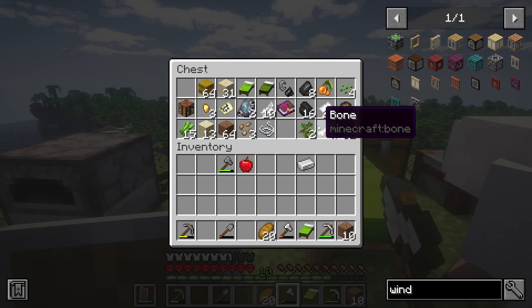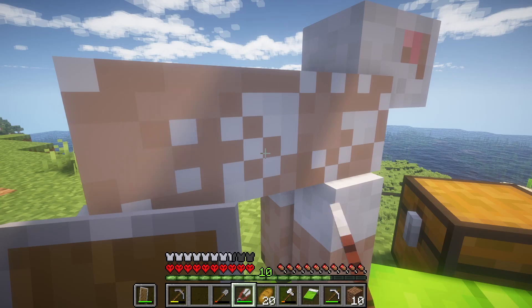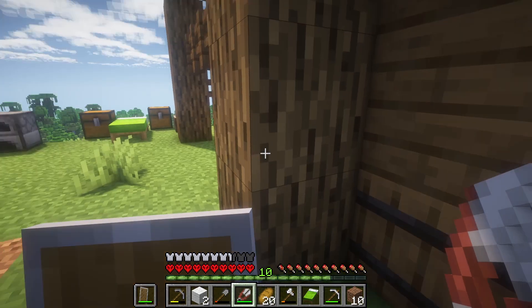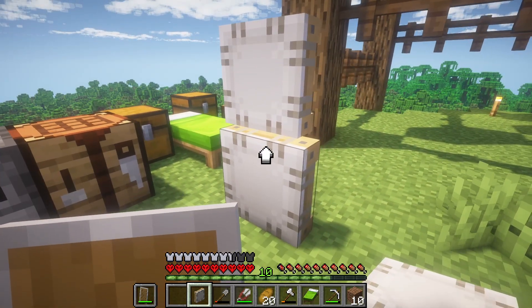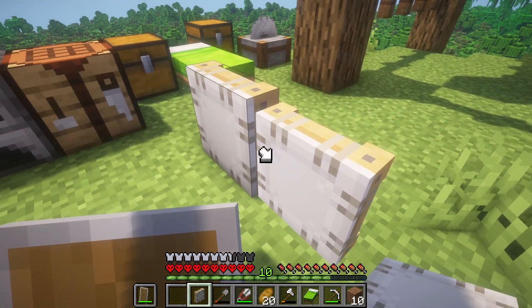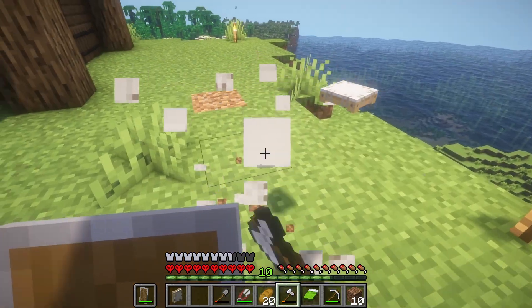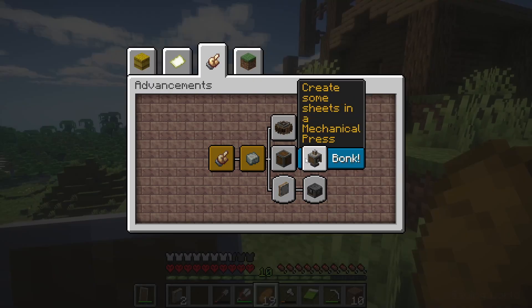Do I have any iron anywhere? Surely I do. There we go. Give me your wool. I made andesite alloy last time and I've also got some sticks and plenty of wood. So I think we are about to get our first ever Create mod item here. Just like that, look at that! Whoa, that's cool. So I can visualize where it's going to go. Do I break it with an axe? That seems to be fine. So I suppose somehow I hook that up to something.